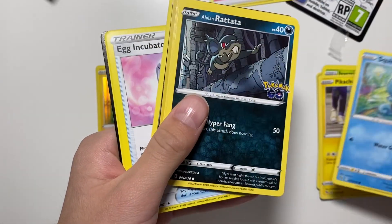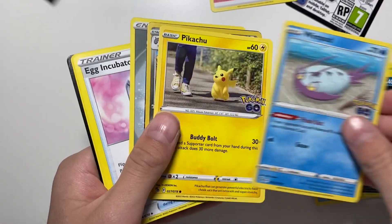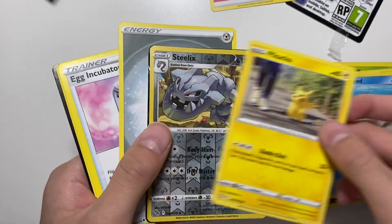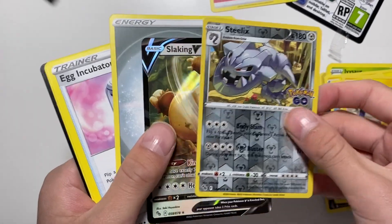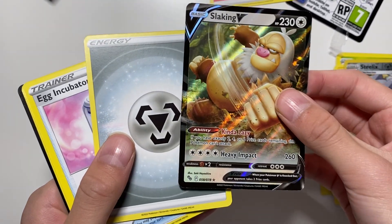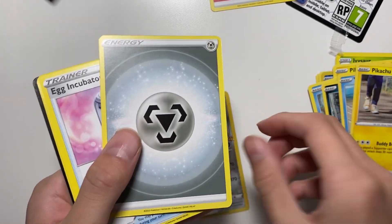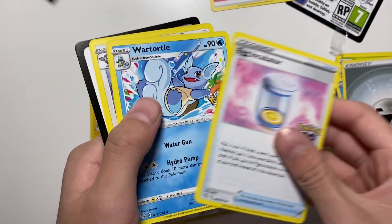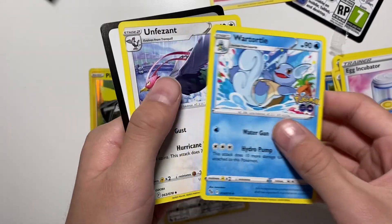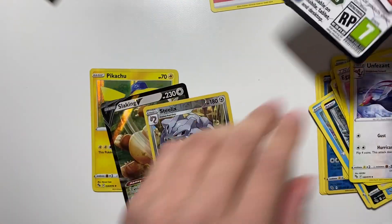Pikachu. Squirtle. Alolan Rattata. Wimpod. Another Pikachu. Whoa, cool. A Steelix. Whoa! And a Slacking Bee. Nice. A Steel Energy. An Egg Incubinator. A War Turtle. An Unfisit. Nice.